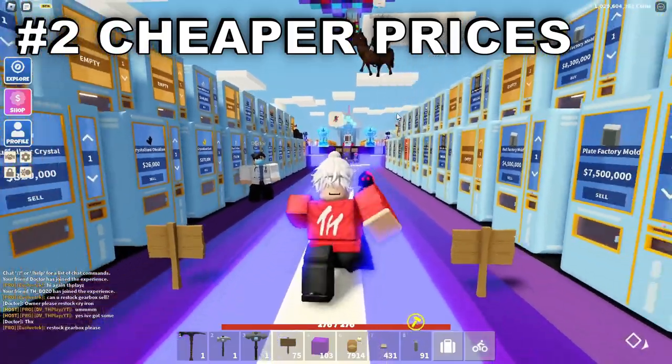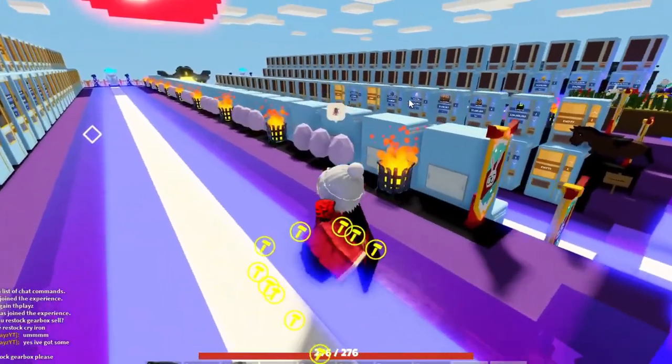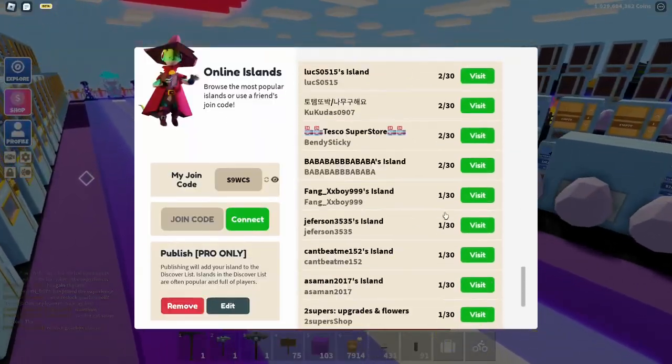Go ahead and do cheaper prices to start off with. If you have a cheap shop, people are always going to know that and they're going to come back when they see your island.